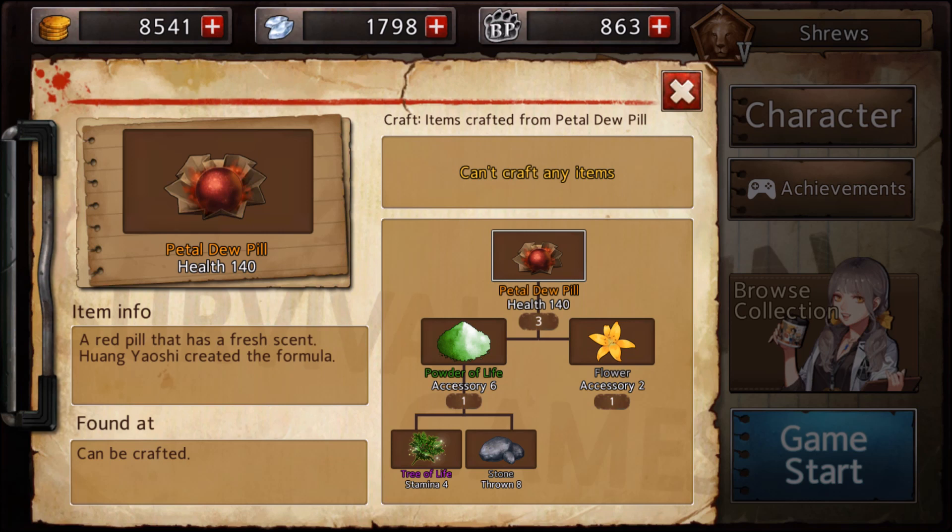Tree of Life is one of the best items to get in the game. It's a rare drop, but actually more common than you might think. You're putting yourself at a huge disadvantage by crafting the Wreath because you're denying yourself Ghost Rider, Petal Dew, or speed weapons — some of the best items in the entire game. If you survive into the late game, odds are you'll come across a Tree of Life at least once. Don't waste it on the Wreath.